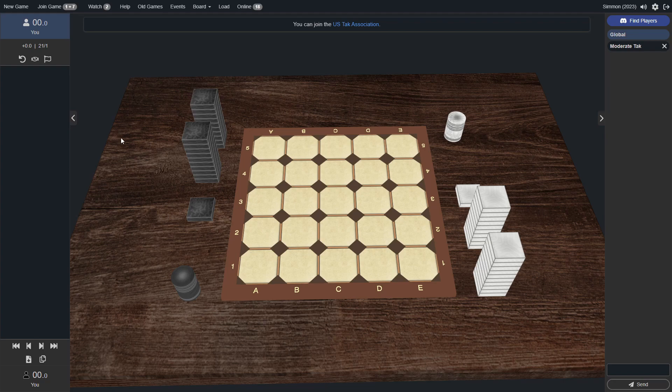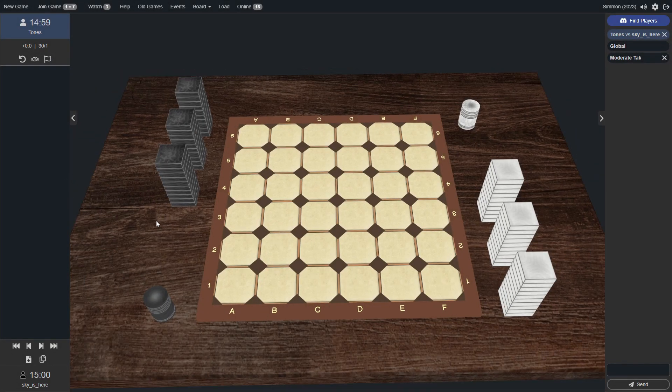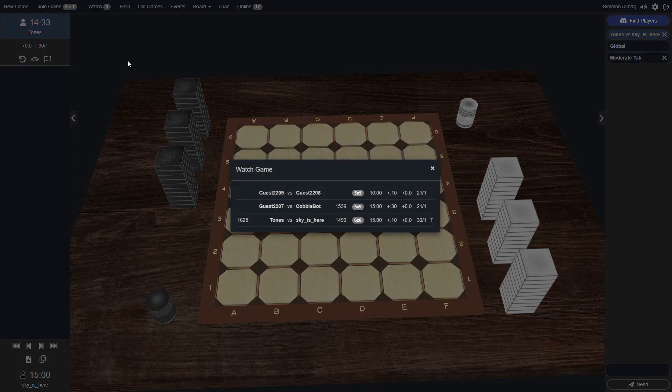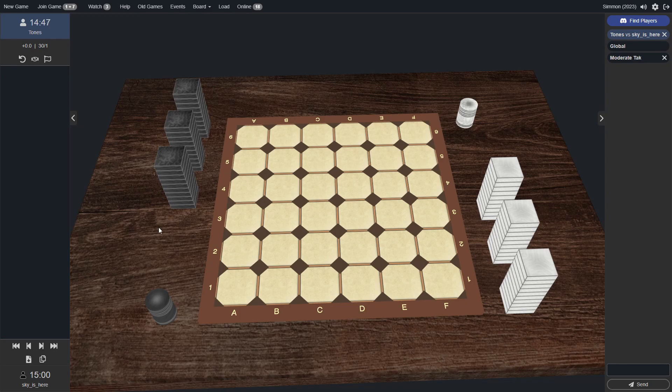Both of these players did pretty well in the initial round-robin stage. Obviously they did pretty well, considering that they moved on to this finals area. So we've got the quarterfinals now, and I think we're going to be seeing a pretty solid game between these two players. They're both fairly new, but also fairly experienced as far as beginners go. It looks like we're going to have Tones in white and Sky in black for game one. This is played with a 15-minute timer and a 10-second increment, and there is no Komi in these games. So without any further ado, let's jump right in to game one of this quarterfinals match.